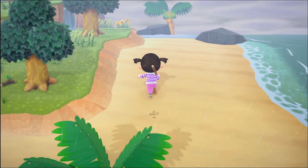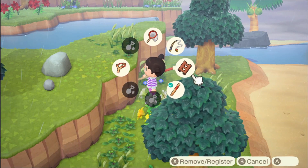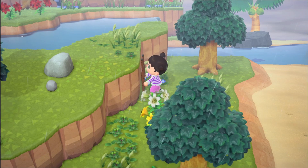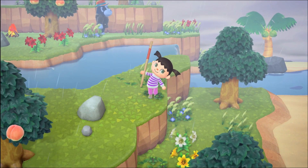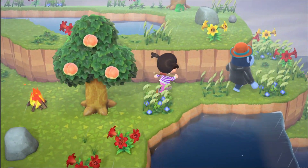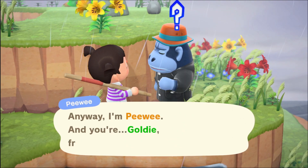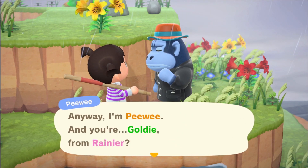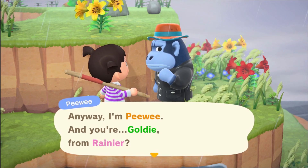This one is a bit of a trek to get up to the villager. It's a gorilla by the looks of things — I can see their feet. Who are you? I'm really bad at their names. Peewee — oh no. We will not be taking you Peewee, I'm very sorry.